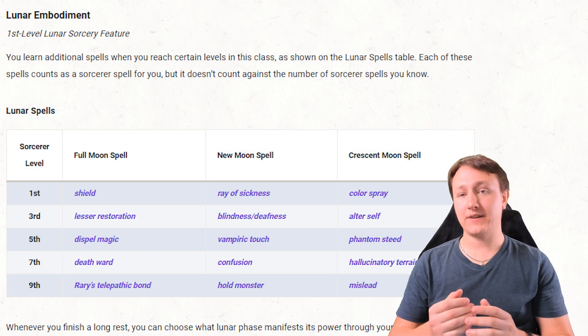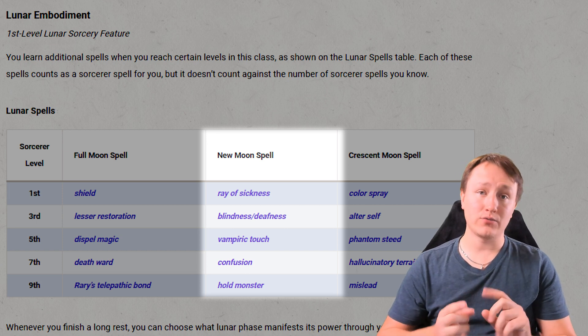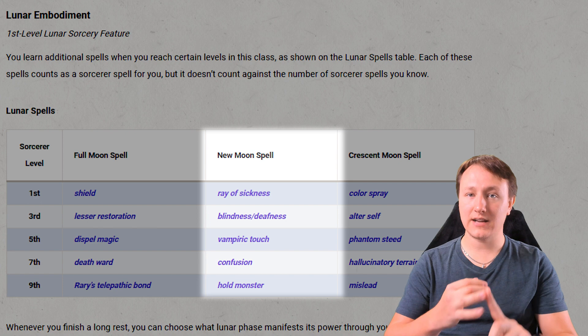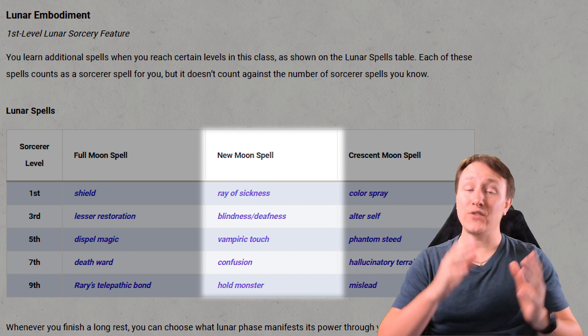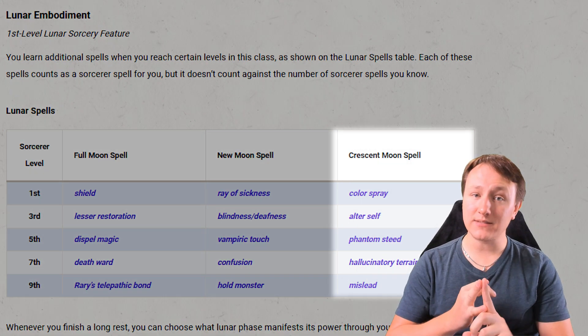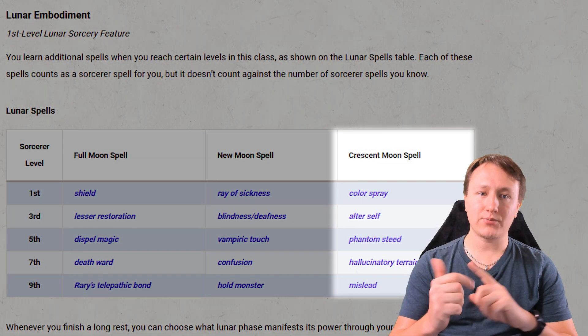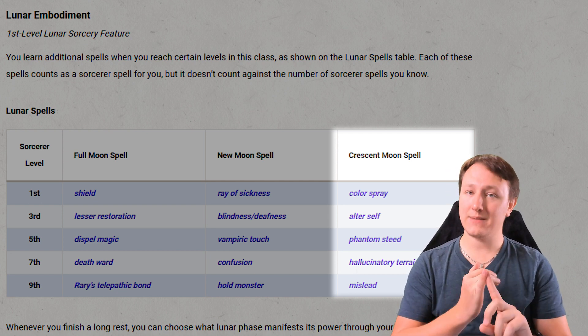New moon is all about Enchantment and Necromancy spells, and specifically gives you Ray of Sickness, Blindness/Deafness, Vampiric Touch, Confusion, and Hold Monster. And finally, if you're in the Crescent Moon phase, you gain access to Illusion and Transmutation spells — specifically Color Spray, Alter Self, Phantom Steed, Hallucinatory Terrain, and Mislead.